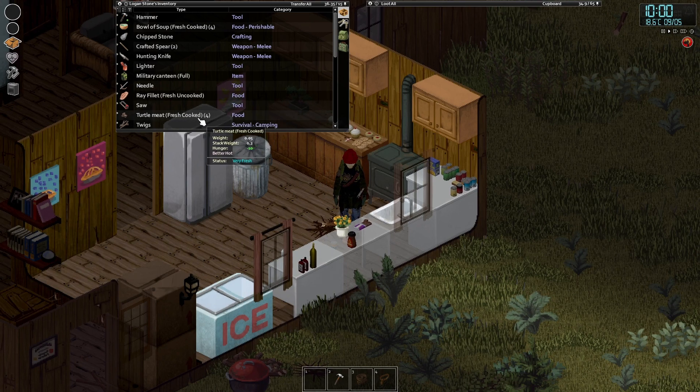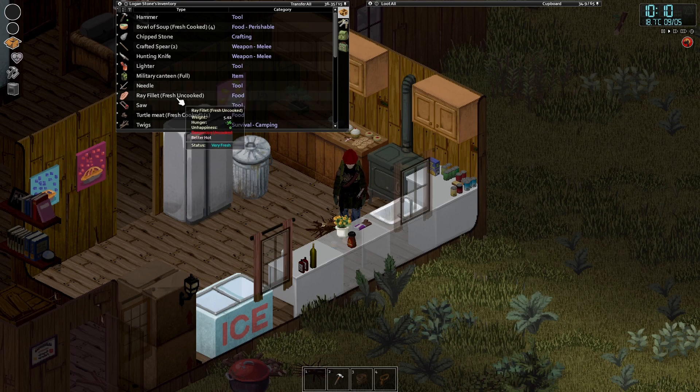I was cutting stuff up and a split second before it finished cutting up this particular ray, it had 'trophy' written in front of it. Trophy fish are a thing from Snake's mod, same as the rays and the turtles and stuff. They are a ridiculously rare find — they're just huge, huge fish. They're trophy fish. I found a trophy ray, a river ray.